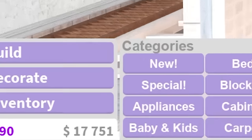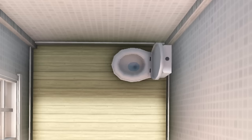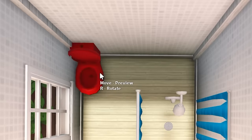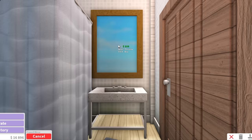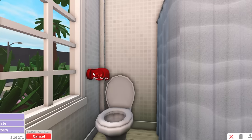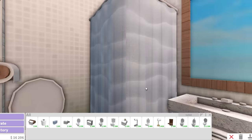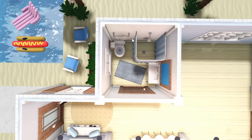We're moving to the bathroom because we're running low on money and I want to get the essentials done. Toilet — it turned away. Basic shower. There were some placement issues but I sorted them out. I gave them an industrial sink, a bathroom mat, a mirror, and towels under the sink. The toilet paper holder ended up quite high up — the only options weren't great. I also added a toothbrush and a towel hanger near the shower. That's the bathroom done.